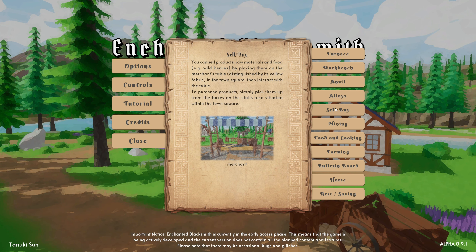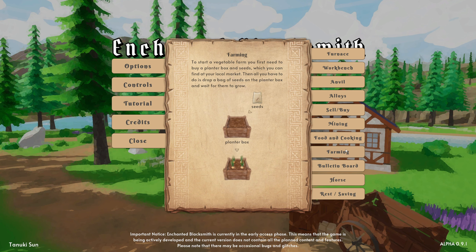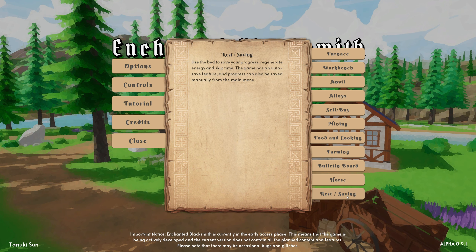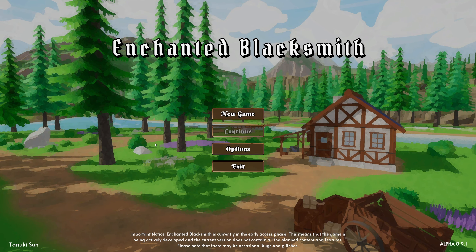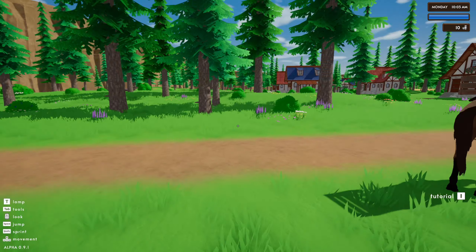Back to this game. So we can sell and buy products. We can do mining in a cave. We can do food and cooking. We can do a little bit of farming. There's a bulletin board which has quests. We've got a horse. And use the rest to regenerate energy. The energy scheme sometimes can be a bit restrictive, and you end up getting a little bit frustrated.